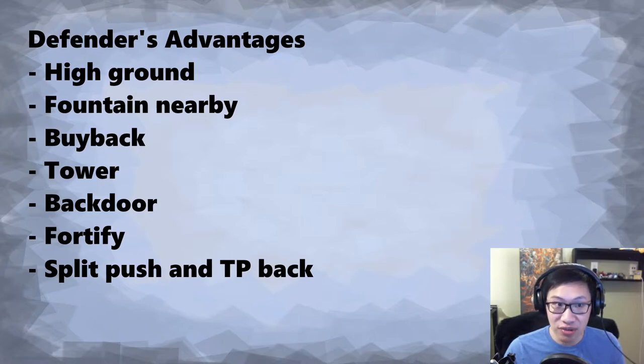Now let's talk about positioning — something you should know for every role. You can tell your team when not to go high ground yet. We're going to focus on hard support specific things, particularly positioning, which is the most common mistake I see in terms of attacking or defending the high ground — bad positioning by the hard support.